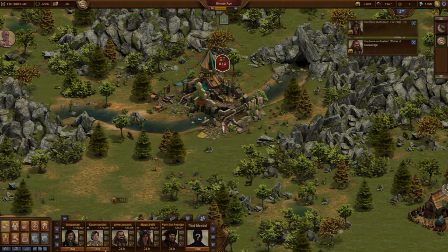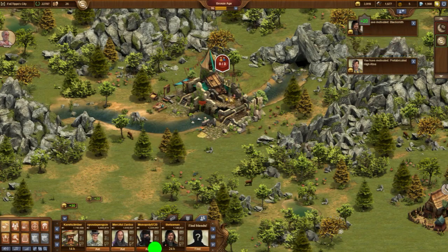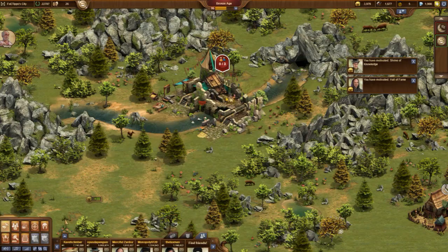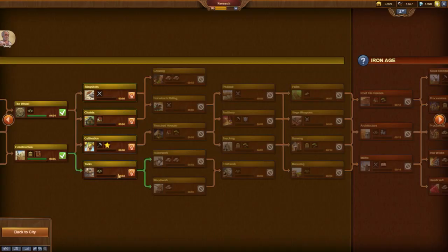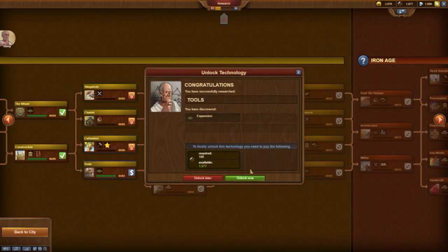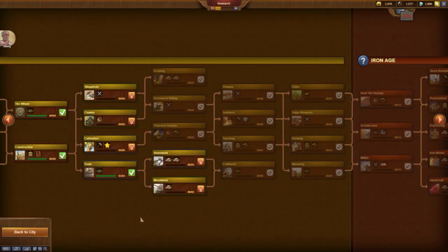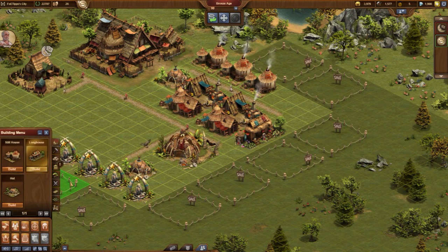This is the advantage of not having only fresh players in the Friends list. The technology Tools is our next research. Like the research Wheel yesterday, this provides the possibility to expand the area where we can build our city.